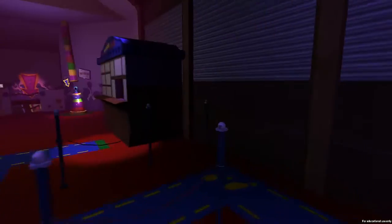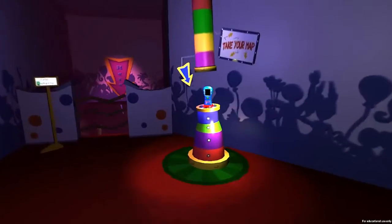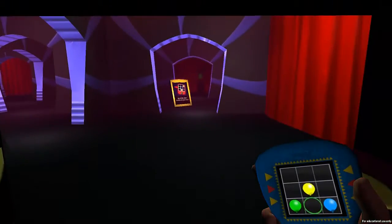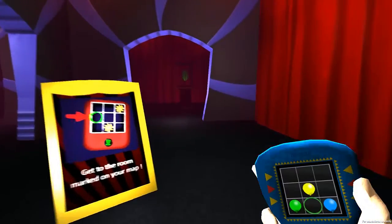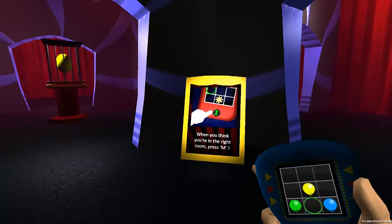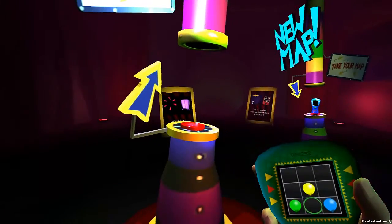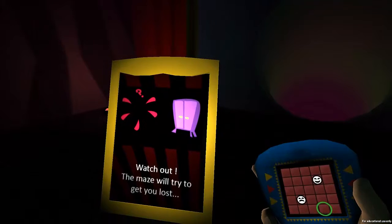This is not an exit. The game looks pretty great — this is the fastest settings. A prompt says I should take the map. Oh, that's a map! The instruction says to get to the room marked on your map. Only trust the map. Okay, drop off your map — and there's a new map. Alright, watch out, the maze will try to get you lost.